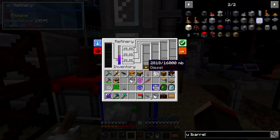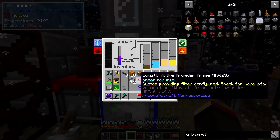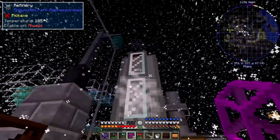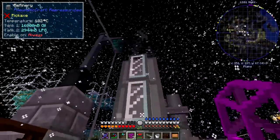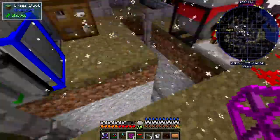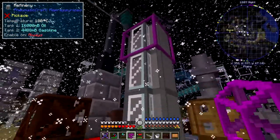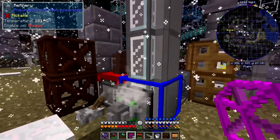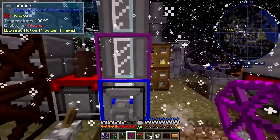The next thing I was going to do is put some logistic active providers on this one here. The idea is we can then take these fluids away. You can actually see it's smoking, which is another indication it's working. I'm not sure whether we need more than one provider or if one is sufficient to push everything through.